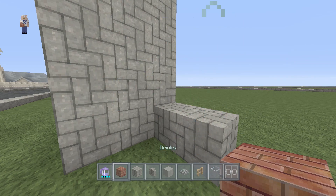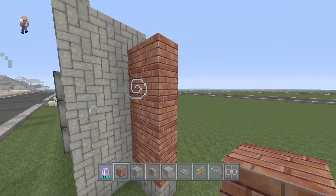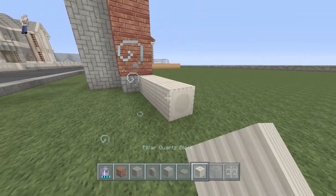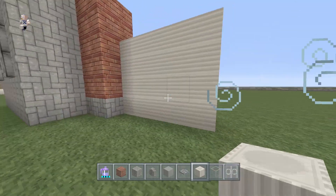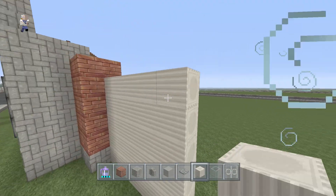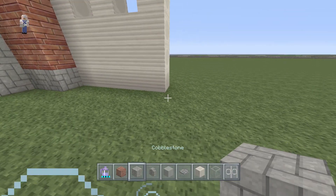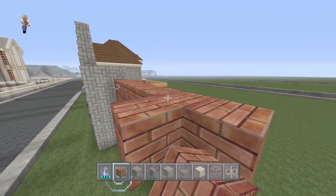Using brick we're going to stack up five blocks on both sides. For the garage door we are going to use pillar quartz blocks, and the garage door will be five blocks wide — one, two, three, four, five — stacked about five blocks tall. Then we do the same thing on the other side with brick coming up, over, and connecting across the top.